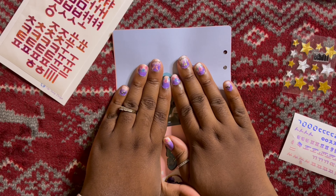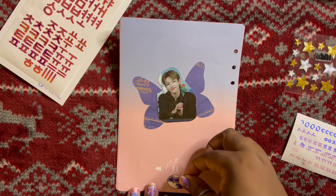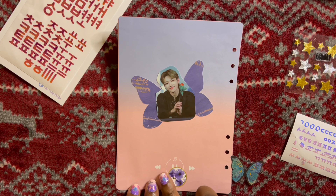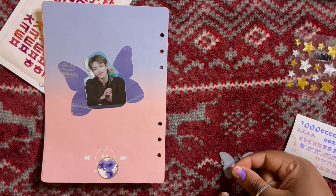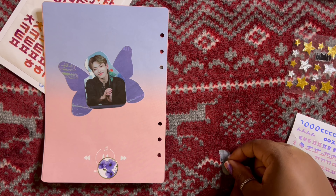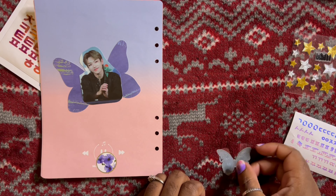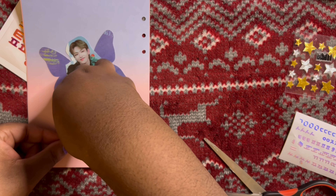As an OT8 collector, collecting half of ATEEZ is incredibly stressful — nightmare mode trying to find their cards at a reasonable price or claim them in a GO. The other half is just a breeze. Their cards are widely available and people are more likely to have trades up for them. If your bias is the difficult type, my number one tip would be to join a GO and claim their spot there — that will help you immensely.